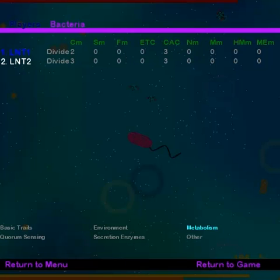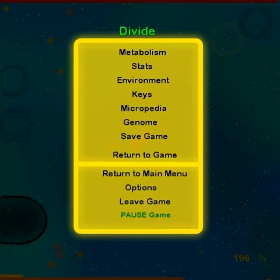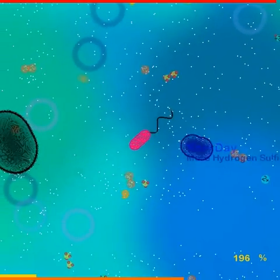Now it's just a matter of finding what that is, so I'll disable all the stats and have a look at them this way. As we can see here on the metabolism tab, its carbon metabolism has changed. So I'm not sure which is better — divide 2 or divide 3. I'm just going to guess 3 because it's a bigger number, so I'm going to use that one from now on. Change the game, try and grow this guy up.